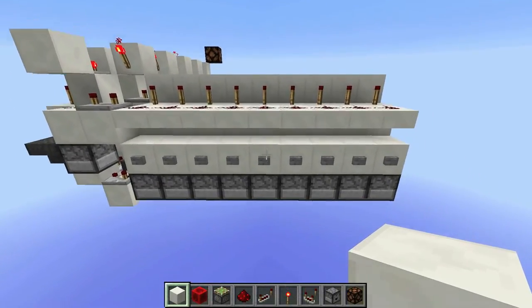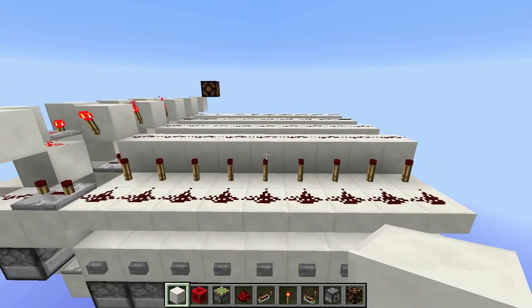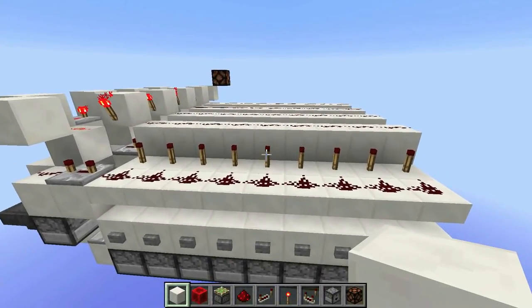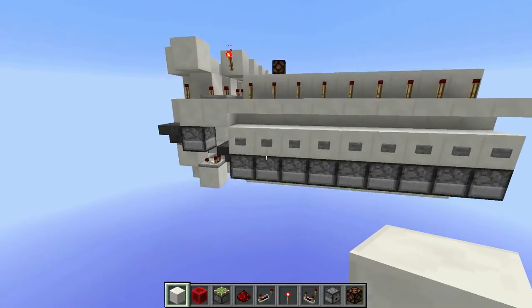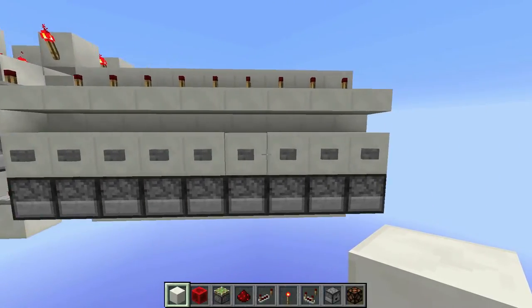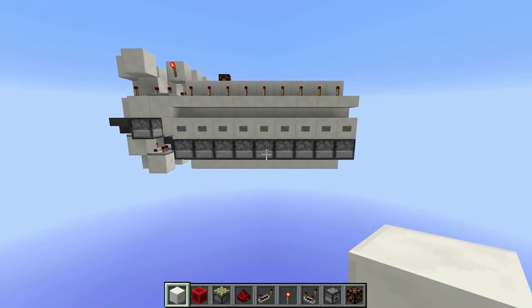And you might be asking yourselves, Amichu, why would you ever want a silent combination lock? Doesn't that just make things more complicated? And the answer to both of those questions is yes, except to the first question, which wasn't really a yes or no question in the first place. But you do want a silent combination lock because — let me go off on a tangent here. Basically, almost any combination lock can be brute-forced.